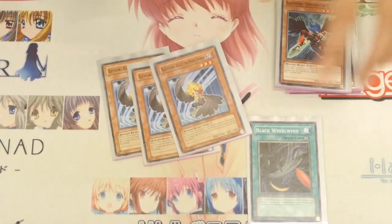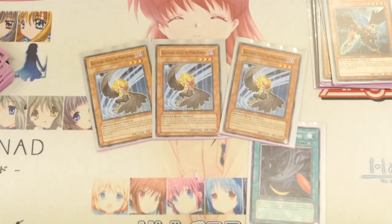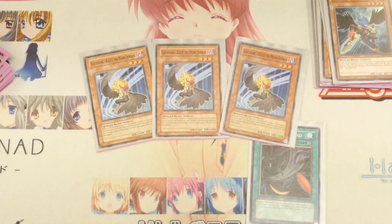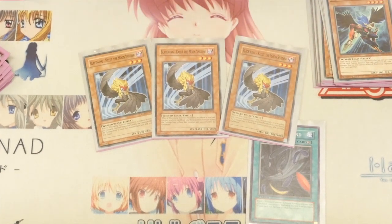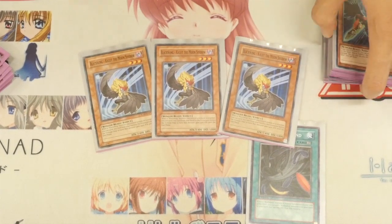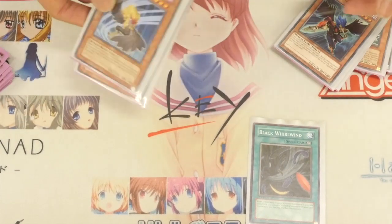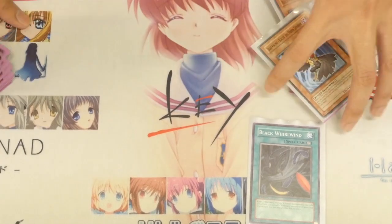Next, probably the most well-known Blackwing is Kalut. Damage step on this basically gives your monster a 1400 boost, and you can chain all 3 onto 1 attack. What more do you want? Just a 1400 boost during a Blackwing's battle, or even if you're attacking directly, you can still drop this and give an extra 1400 boost. It's very good as well.